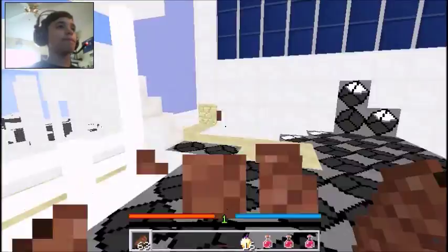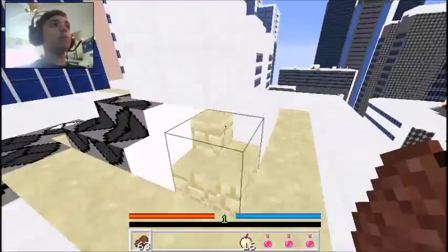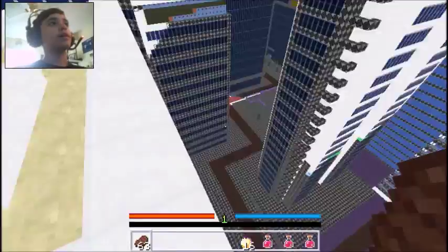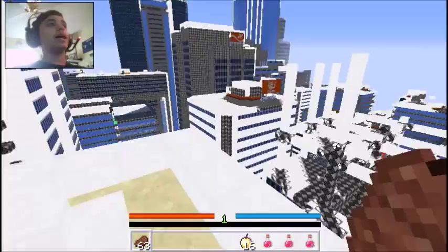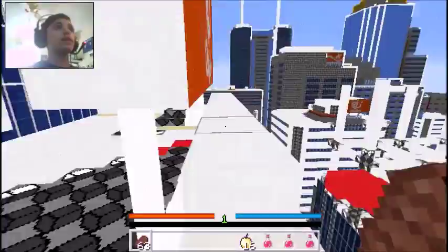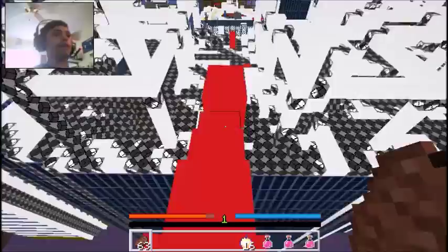We're doing a charge — whoa, dang it! What do I go after that? Oh god, there it is. I think I know what I'm supposed to do now. It's kind of hard to see this because it's white. There! I made it to this place.